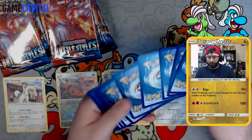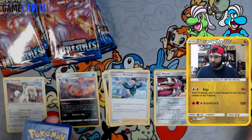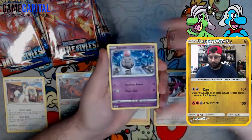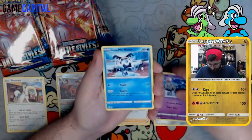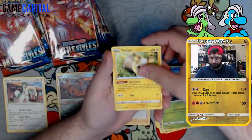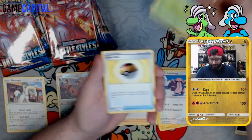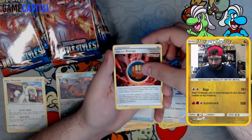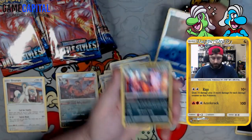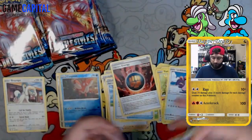Pack two: dark energy. Spoink, Galarian Mr. Mime, Scatterbug, Ball Search, Yamper, Lickitung, Cacturn, Level Ball — nice to get those back — Single Strike Energy, reverse is a Corphish, and a hollow Houndoom. That's a nice little first holo hit.